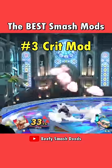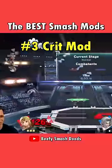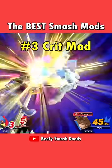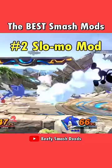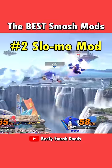Third, we have critical strike chances on every attack. In this mod, every hit has a 1 in 8 chance to critically strike, dealing more damage and knockback, just like Hero on his smashes. One touch can mean death if every attack slows your opponent, but only if you're clean with it.